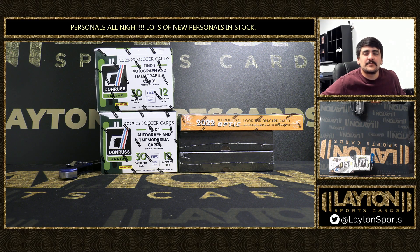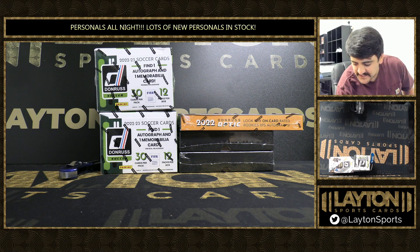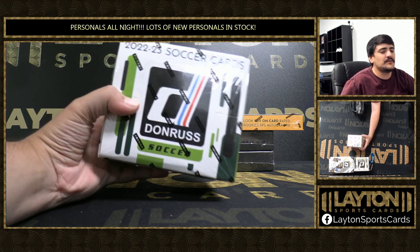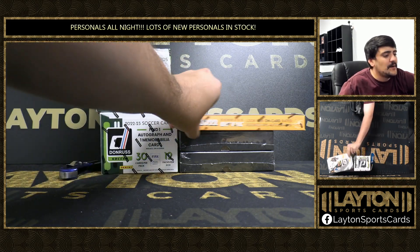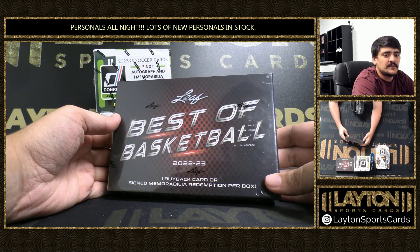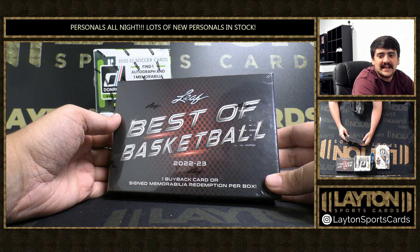What's going on guys, got Kyle here with Layton Sports Cards and we are ripping five boxes for Frankie G. We've got two boxes of 2022-2023 Donruss Soccer, one box of 22 Optic Football — the new release today — and two boxes of 2022-2023 Leaf Best of Basketball.